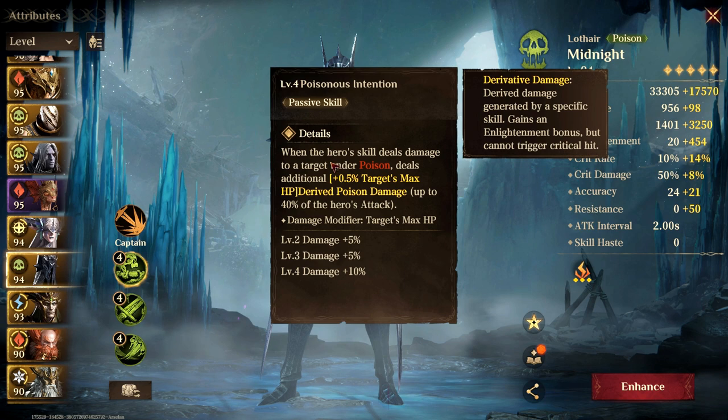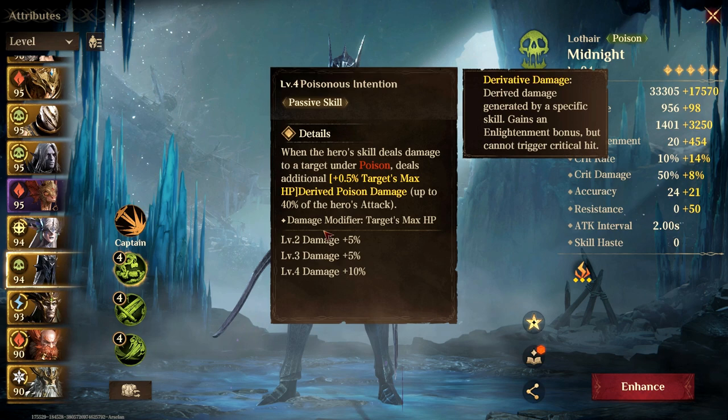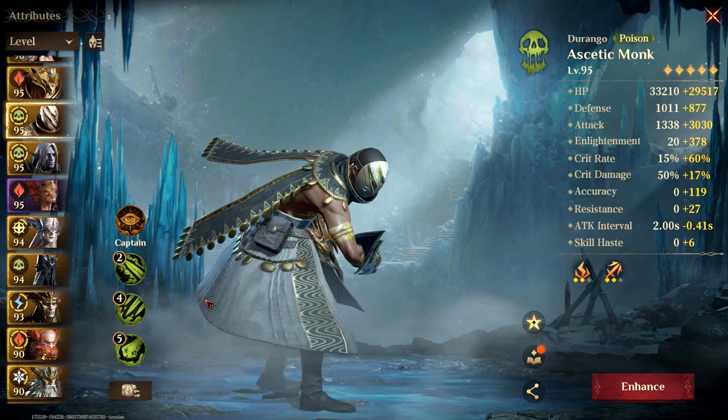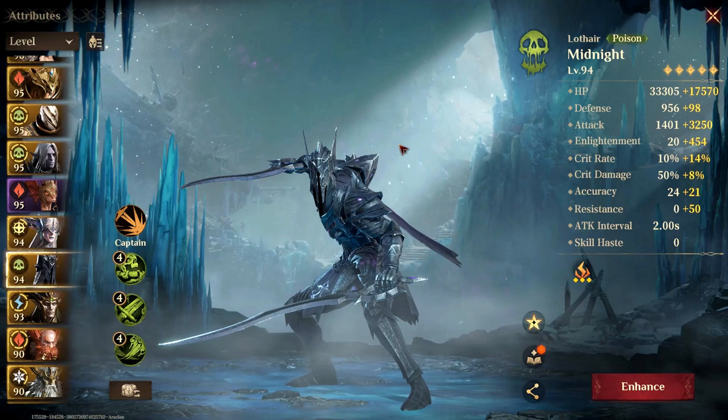His passive: when the hero skill deals damage to a target under poison, it deals additional derived damage. This actually pairs well with other poisoners on the team, so I'll be using Durongo for most of my fights, because his passive places poisons right at the start of the round, which helps Lothair deal that derived damage.